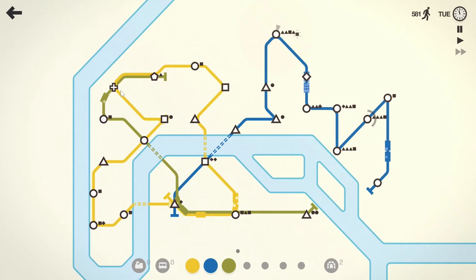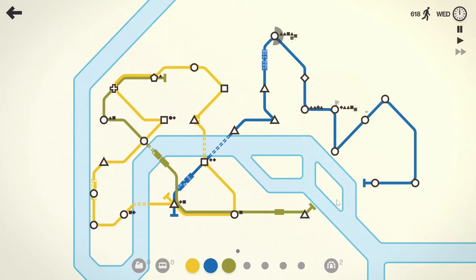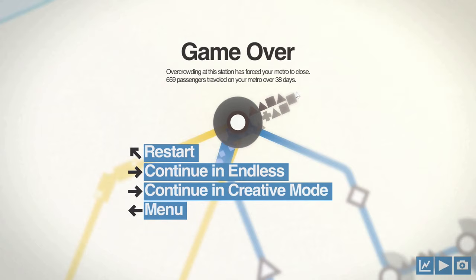Now yellow and green can stop here. It's not going to make it... get there... there it is. 659 passengers. That's not bad — 38 days. It's a tough little game.